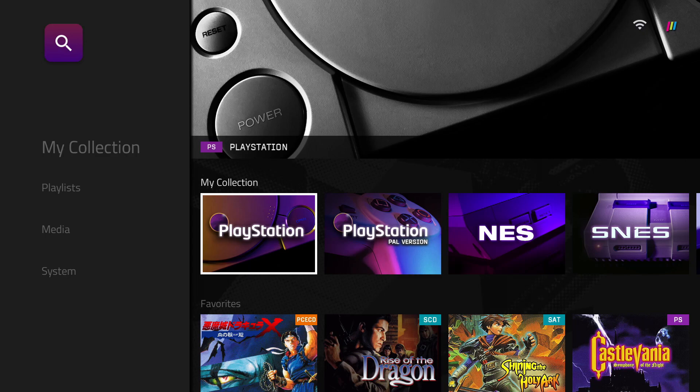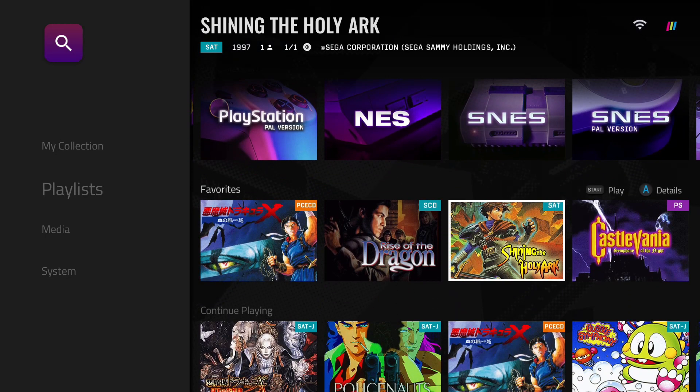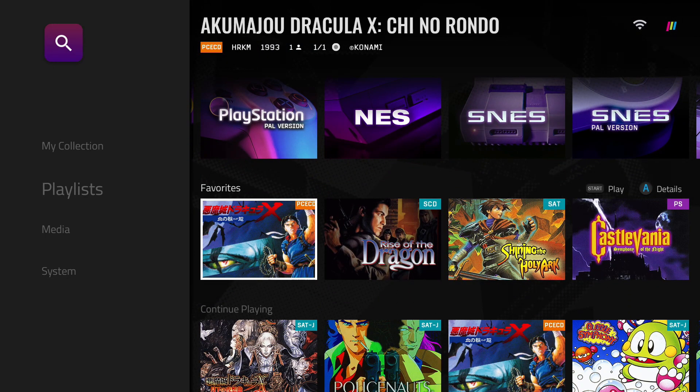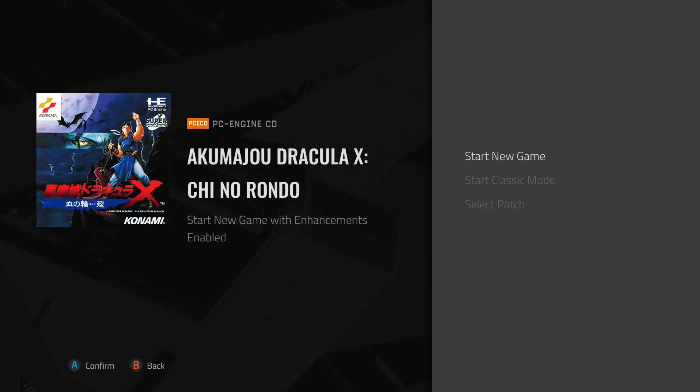We'll get back to you on that. The purpose of today's video is to talk about patches — this was something that was requested. So I'm going to show you. For any game you want to play, if you click on it you can go to play. You'll see it says 'select patch,' 'start classic mode' — which is basically no patches — and then 'start new game.'